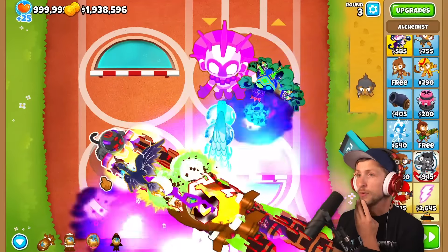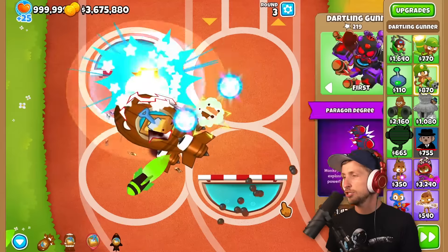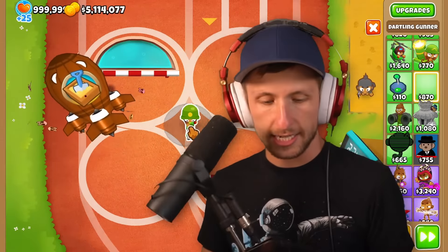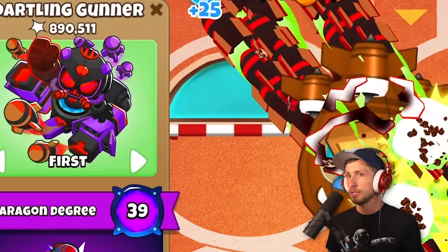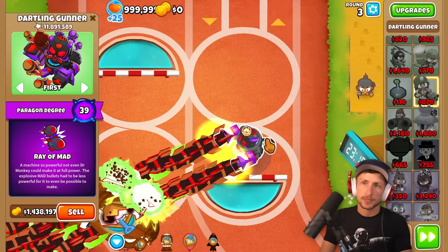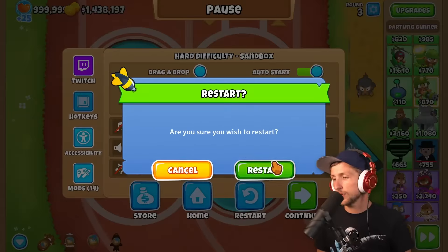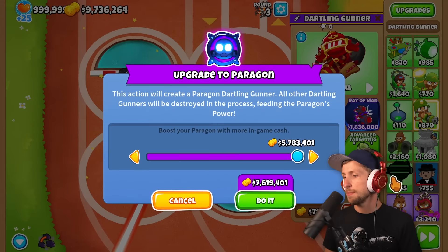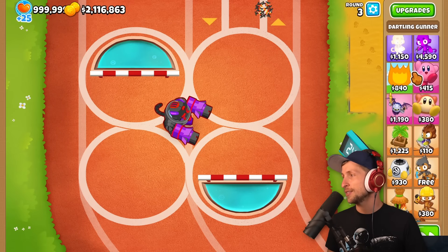Out of curiosity — let's do a quick test. How much better is the Dartling Gunner if I max it? Let's do the Ray of MAD — it takes about six seconds to get a million pops and it costs about a million dollars. What if I do max money? That was only two seconds — way better. That gives you a million pops. Maybe we just do two Paragons. I feel like that's the best option. We do Balloon Exclusion — what is max money? Holy cow, that's $7.6 million and that gets us to level 56. Then we only have two million dollars left.